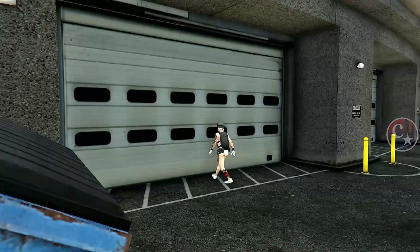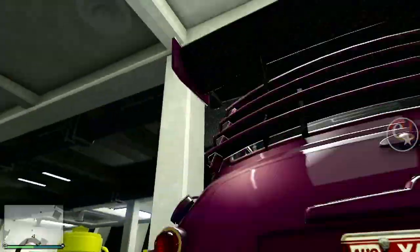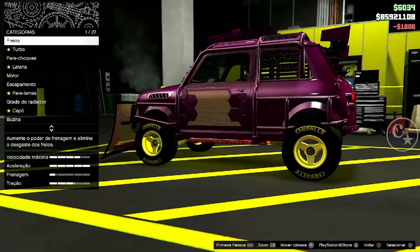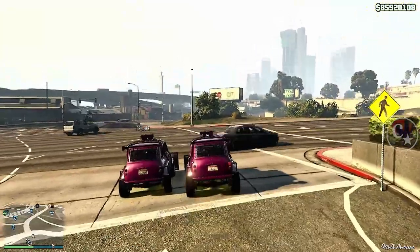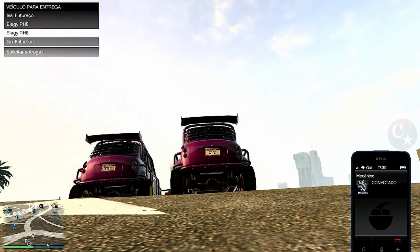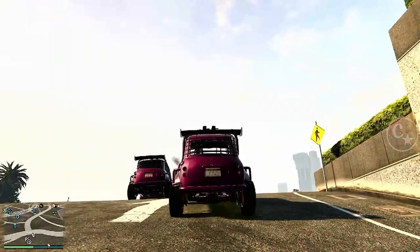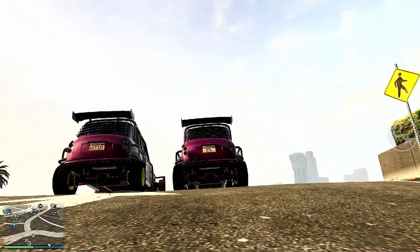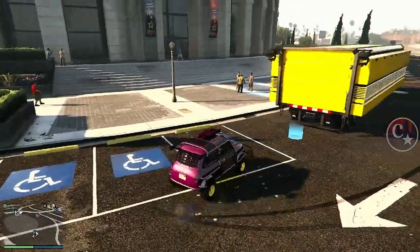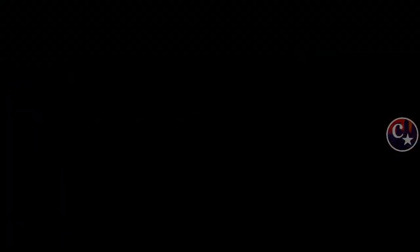Chamo a MK2 novamente, ou qualquer outra moto. Entro na arena, pego o Issi Futurasso, setinha da direita, acessar a oficina. Vamos aqui fazer qualquer modificação e vamos sair da arena. A mesma coisa, o mesmo processo: ligue para o mecânico, solicite um veículo que você irá perder — no meu caso será o RH8. Aguarde 10 segundos. Peça ao amigo para sair do veículo depois deste tempo. Vai pegar a placa que está no outro veículo. É só salvar novamente dentro do seu Centro de Operações Móvel e continuar duplicando quantos carros vocês quiserem.